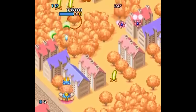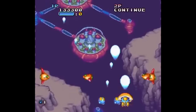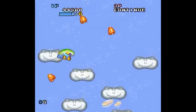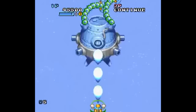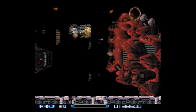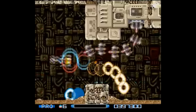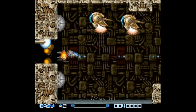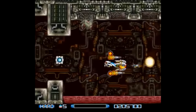Poppin' Twinbee is a vertical shooter released only in Europe and Japan. It's a bit slower-paced but well done. I like how you're able to control the power-up system to a certain extent by shooting the bells to make them a certain color to match what you need. It's a good game that's made better with a second player. Super R-Type is a beautiful-looking game, but it has major, MAJOR slowdown issues — maybe the worst of any game on this list. Also, if you die, you start all the way back at the beginning of the level with no respawning. This game is frustrating for all the wrong reasons.